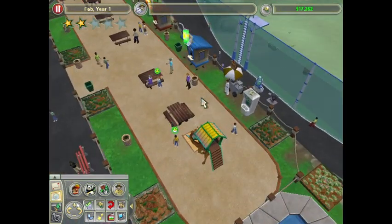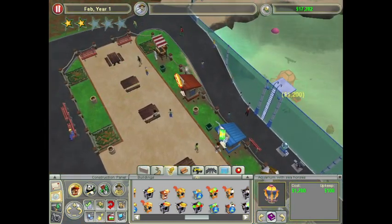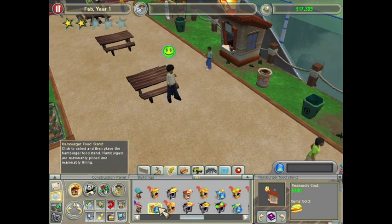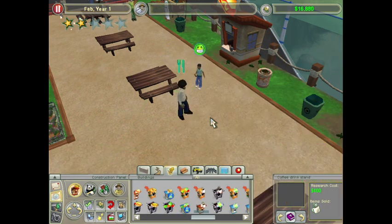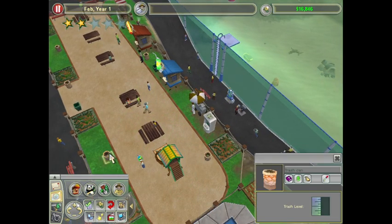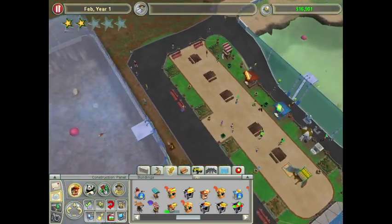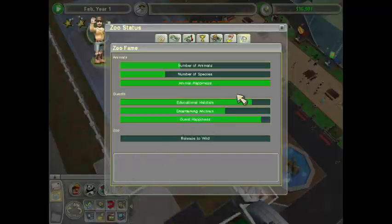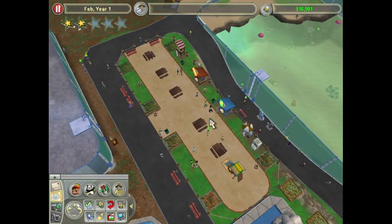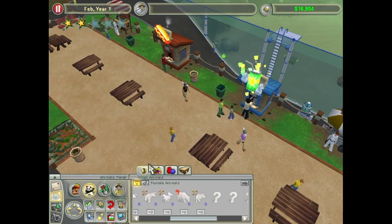Everybody is happy, everyone is loving the zoo. I could consider expanding some of the food places — what do you guys think? Maybe a burger place? We have a sub shop for sandwiches and hot dogs, but I'm thinking hamburgers. Let's go with the hamburger, and let's go coffee drinks — I don't think we've really done coffee drinks at all. So let's go ahead and put some coffee drinks in. I just got to wait for those to research, and then wait for the rest of the donation money to roll in. We only need $5,000 and I think we're less than that.